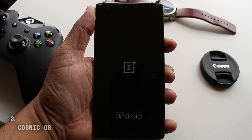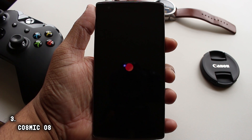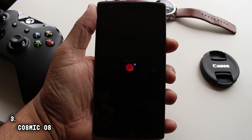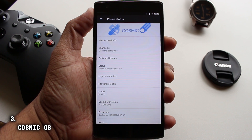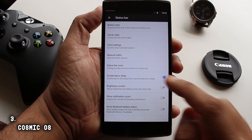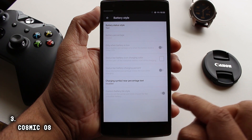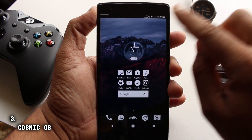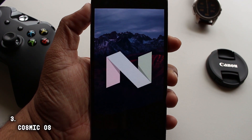At number three, we have an AOSP-based ROM called Cosmic OS. It's definitely one of the most unique and different ROMs out there. Despite being an AOSP ROM, it can easily compete with Resurrection Remix in terms of features and customization, and that's a huge thing. It offers a pure AOSP base, inbuilt Google Assistant, a pure Nexus experience on your OnePlus One, systemless root, amazingly well-designed unique theme, inbuilt Substratum support, and great battery life.